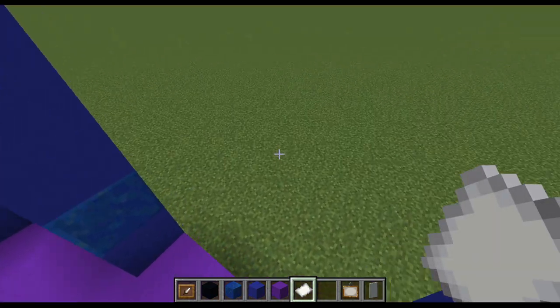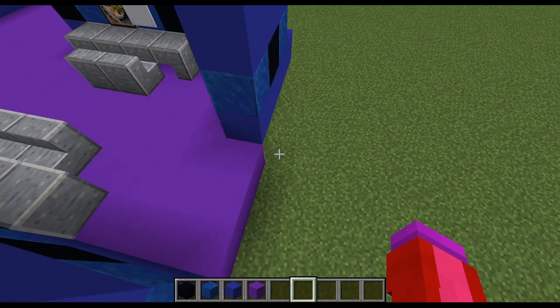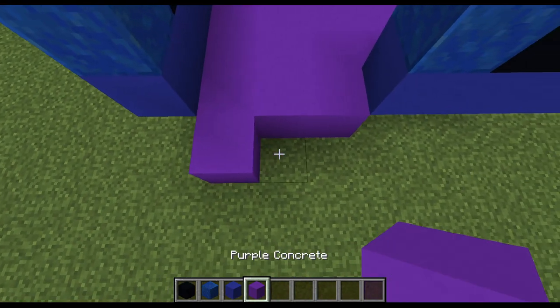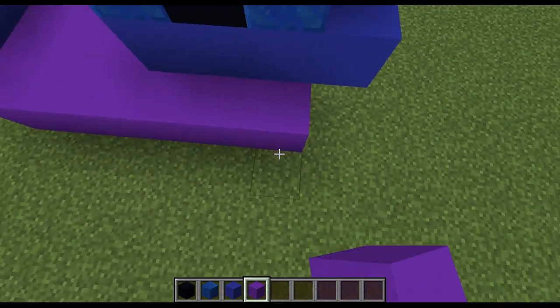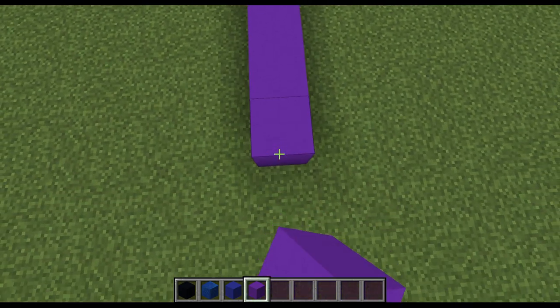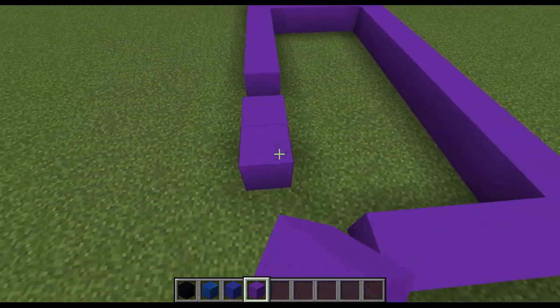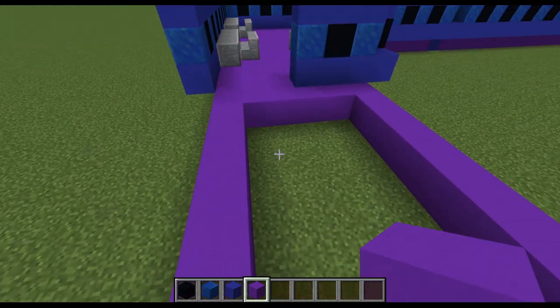So let's now move on through here. Through here, we've got a 6x11 space. So 1, 2, 3, 4, 5, 6. And then 1, 2, 3, 4, 5, 6, 7, 8, 9, 10, 11. And we can just once again go around this and fill in most of the walling.